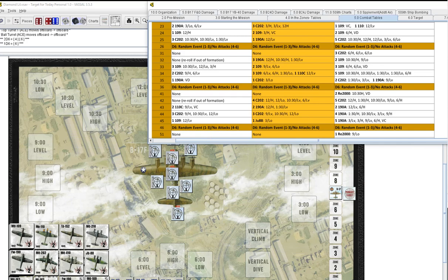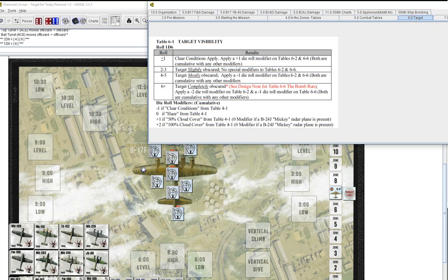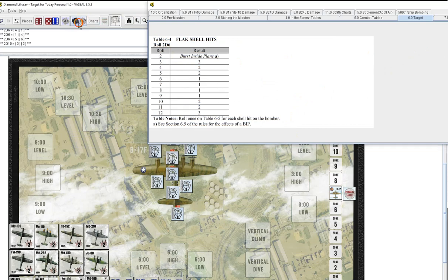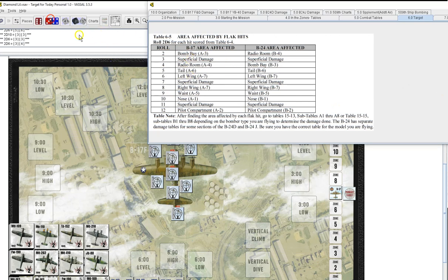Determine the flak — we know it's heavy coming in. Rolling three times on the heavy chart: roll one — 5, miss. Roll two — 5, miss. Roll three — 11, hit. Triple-A, zone seven outbound — one hit. Rolling on the d66: one hit stays one hit — that's going to be 17 — seven — superficial!